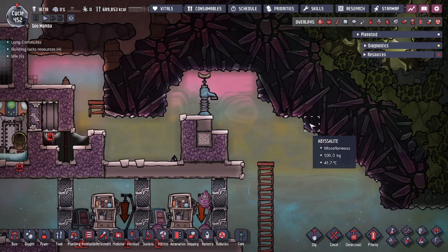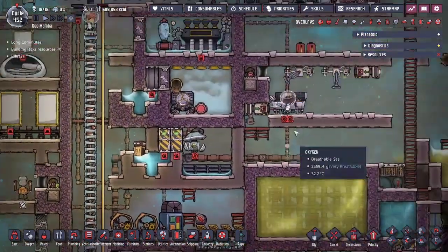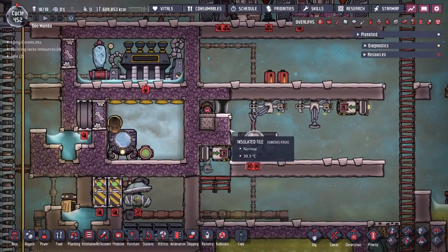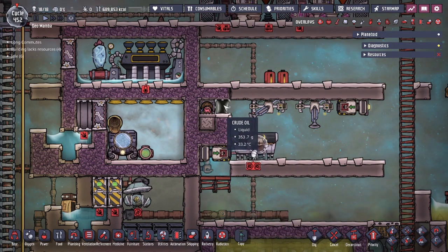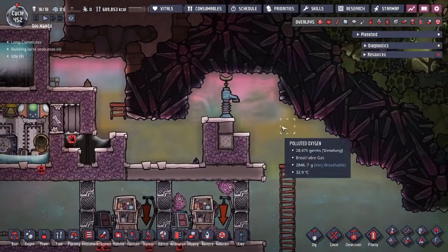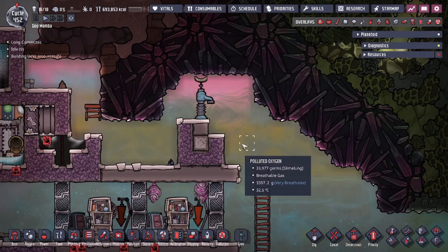Hey guys, Dual Legit City here. I know some of you have asked about how to do the one-drop block, especially from when I was doing the one-tile food storage video. A lot of you had questions on how I was able to achieve a one-tile crude oil drop while maintaining a vacuum, and today we're going to cover exactly how to do that.